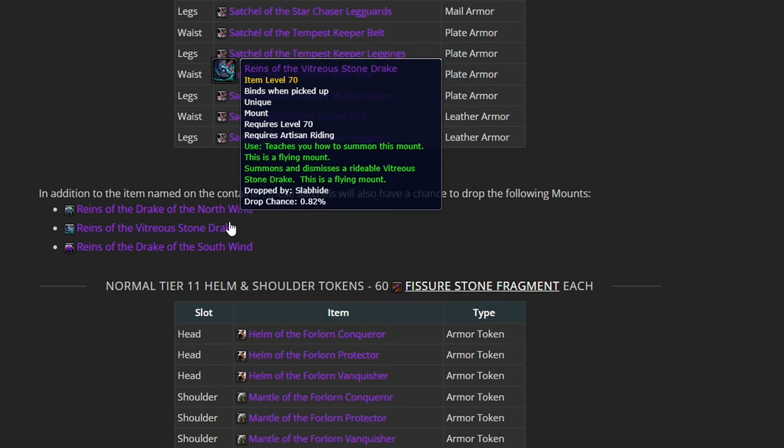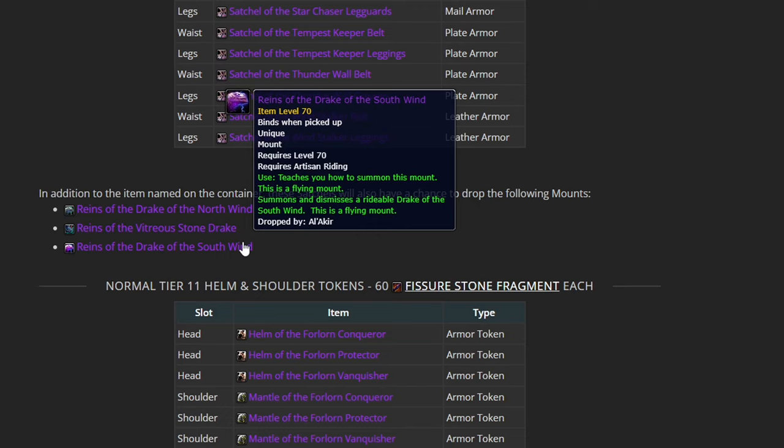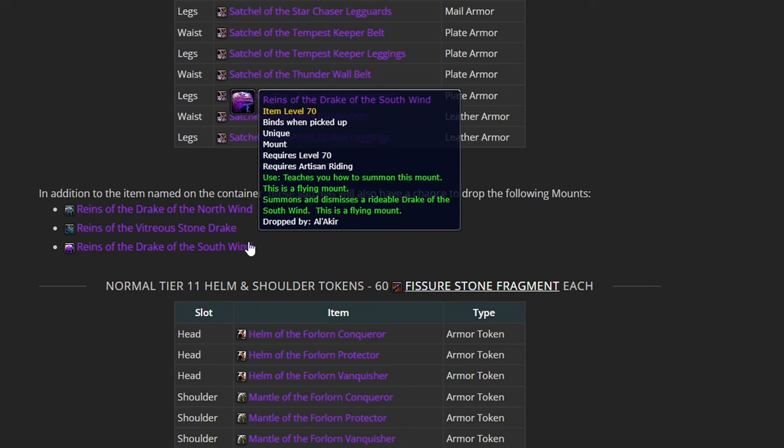With these fragments you can buy Drake of the North Wind, Vitreous Stonedrake, and Drake of the South Wind, which is quite nice because lord knows I would not be out farming the old dungeons to get them.